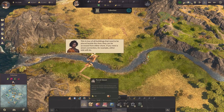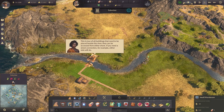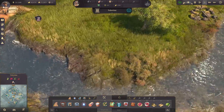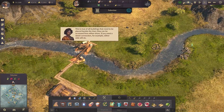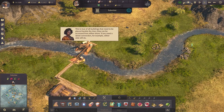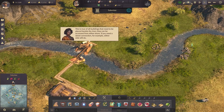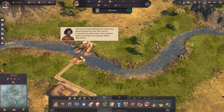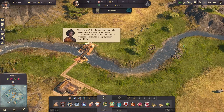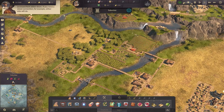I guess we need a small warehouse here as well, don't we? Okay wait — this is true of all buildings that need to be placed beside the river: they can be accessed from either shore. If you need a street connection, for example, either side will do. Fun.